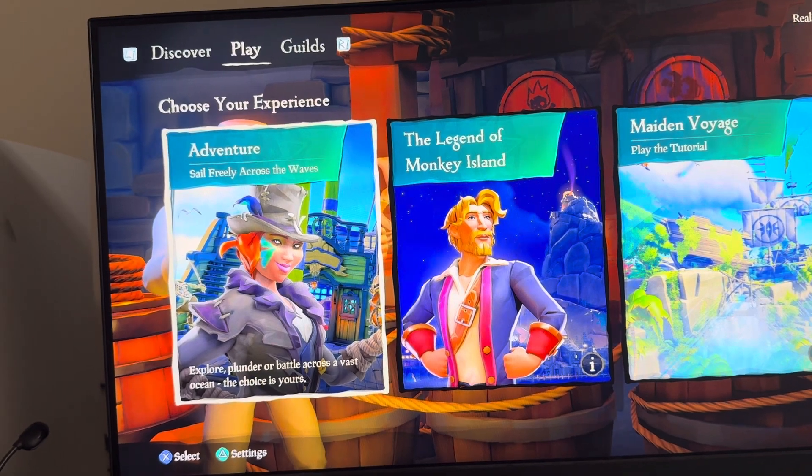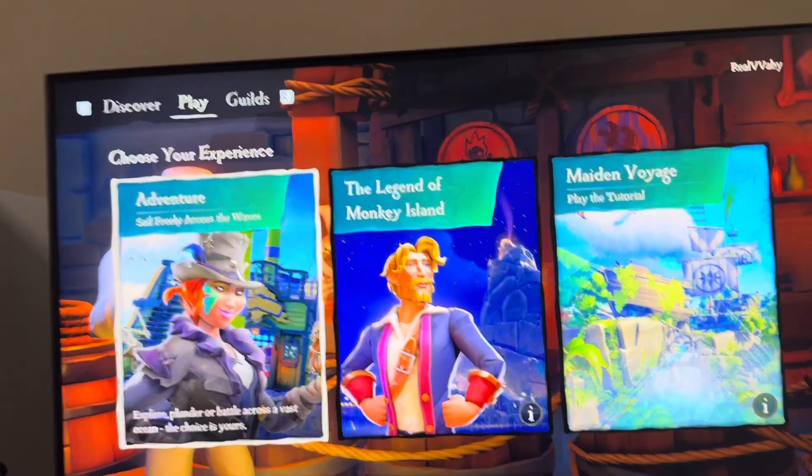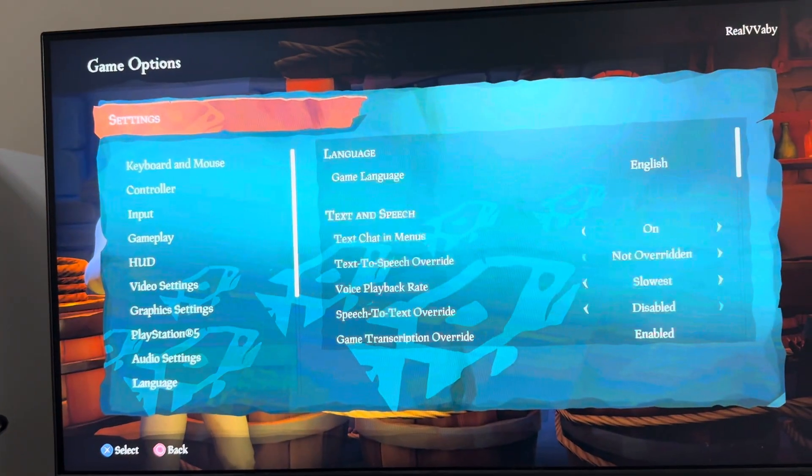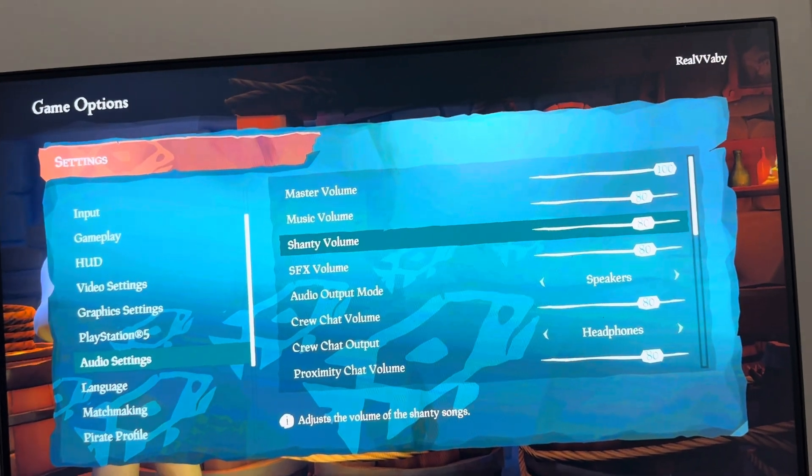If they're too loud you can turn them lower, if they're too low you can turn them up high, or you can just adjust depending on your other sound settings. You can do this by clicking the triangle button, go to where it says audio settings, and you can change the shanty volume right there.